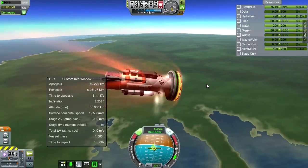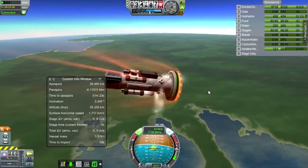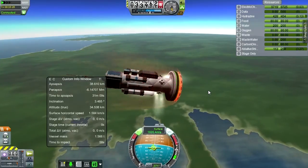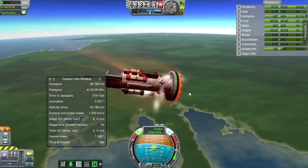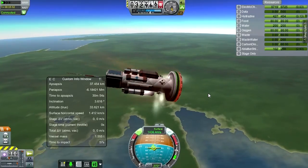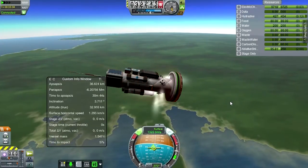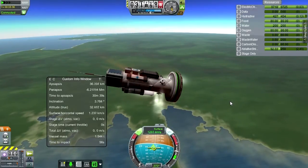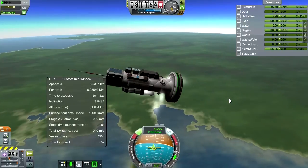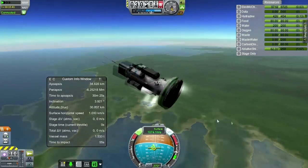Let's go back to the VAB and figure out what we need to do to get the orbit right. What I need to do is make sure the first stage gets us going much faster horizontally and much less vertically. Then the second stage needs to tilt up a little more to gain apoapsis while doing its horizontal thing. The problem was the first stage got us too far vertically and not enough horizontally, so the apoapsis was already high when we decoupled the first stage. That's my diagnosis and I'm sticking to it.